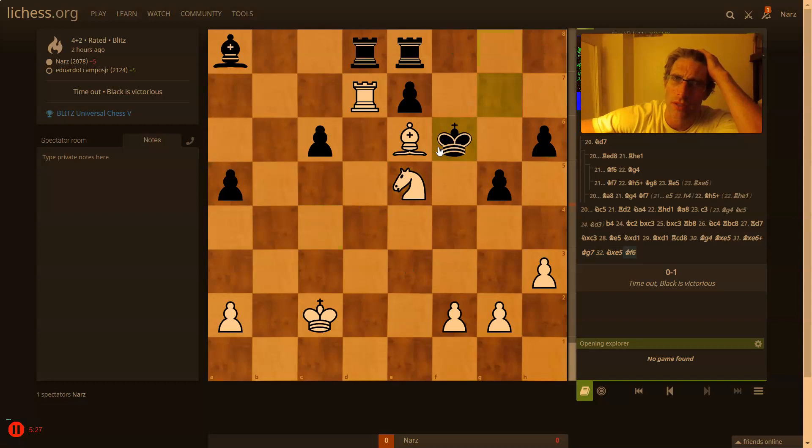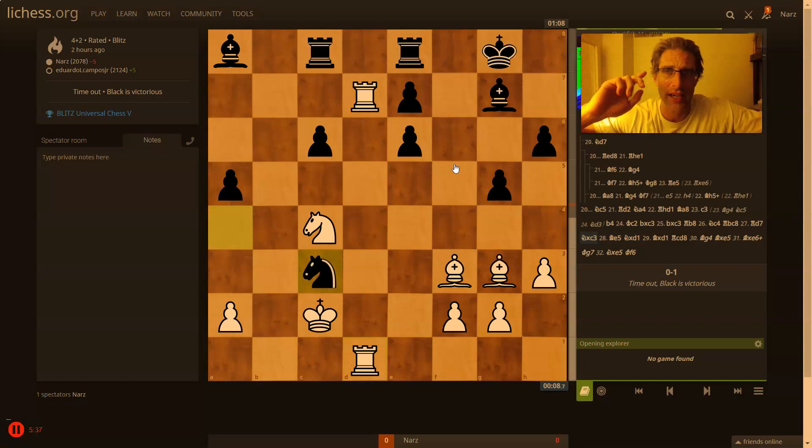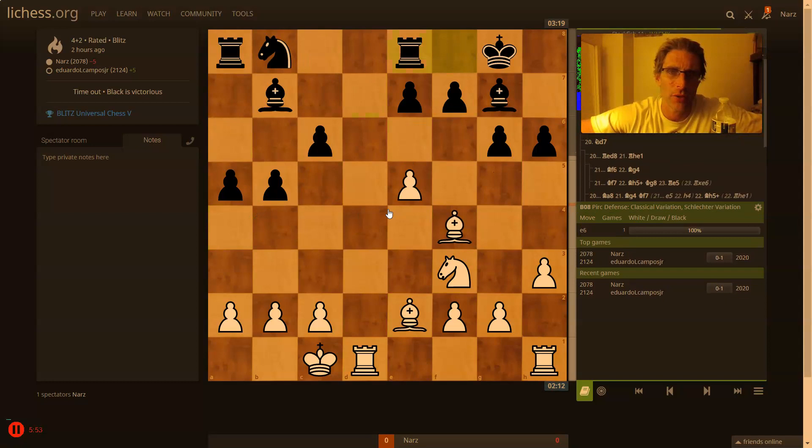I definitely recommend looking at all your games, especially your losses, with the engine. In both of these games I was very much winning but I just fumbled around. It's funny — sometimes you see tactics but you don't know how to create the positions to make them occur. In this game I played well positionally after the poor opening, I put my knight in a good spot, but then never followed through. Anyway, hope you enjoyed this video, thanks for watching.